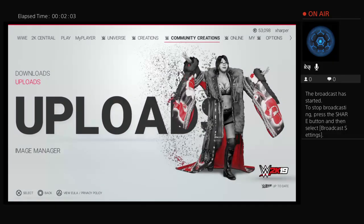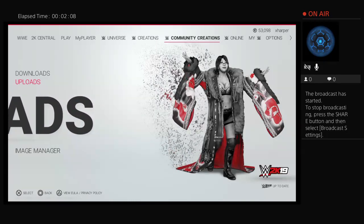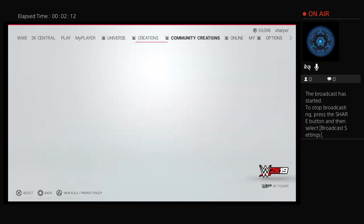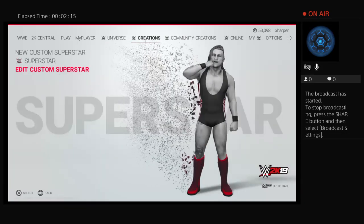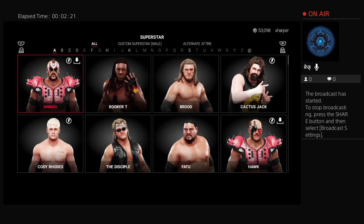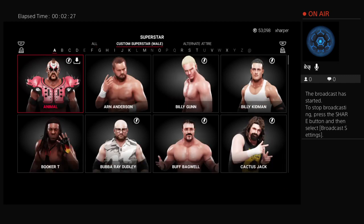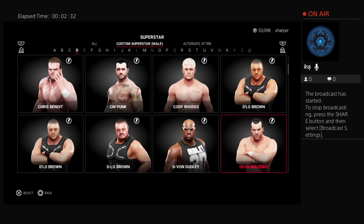He's there, ready to be downloaded, everything sorted except for his move set. I haven't done a Delo Brown move set before, so maybe I'll do that and upload it in community creations. What I wanted to go through today was an explanation of how I managed to transform a Delo Brown that looked kind of weird. I've left the three Delo Browns I worked on in this process on the game so you can see exactly the transformation.